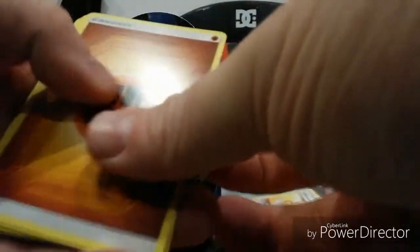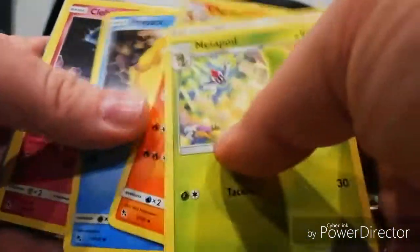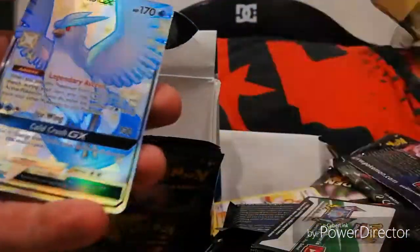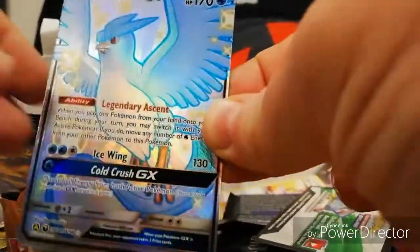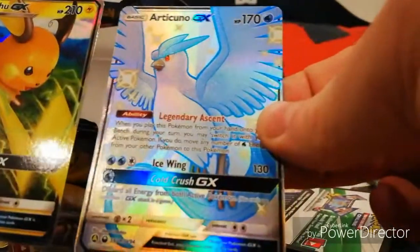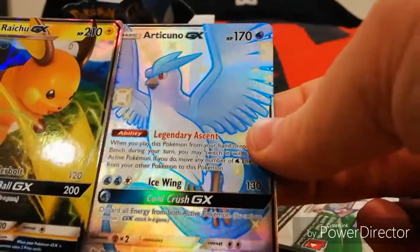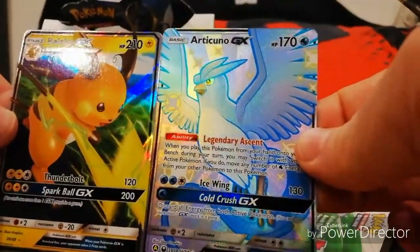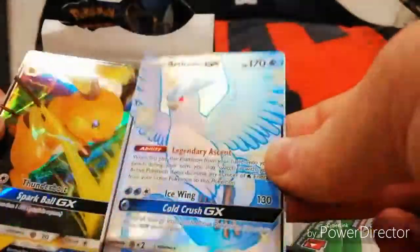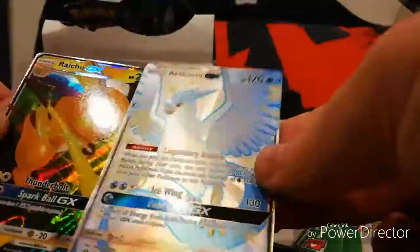Energy, Metapod, Sabrina's Suggestion, Charmeleon, Psyduck, the fairy, Magikarp, Ekans, Voltorb - and Articuno GX full art! Beautiful, look at that! What do we have behind it? Oh - Raichu full art GX! Yes! This is the best pack so far. Those two gorgeous GX cards are stunning.